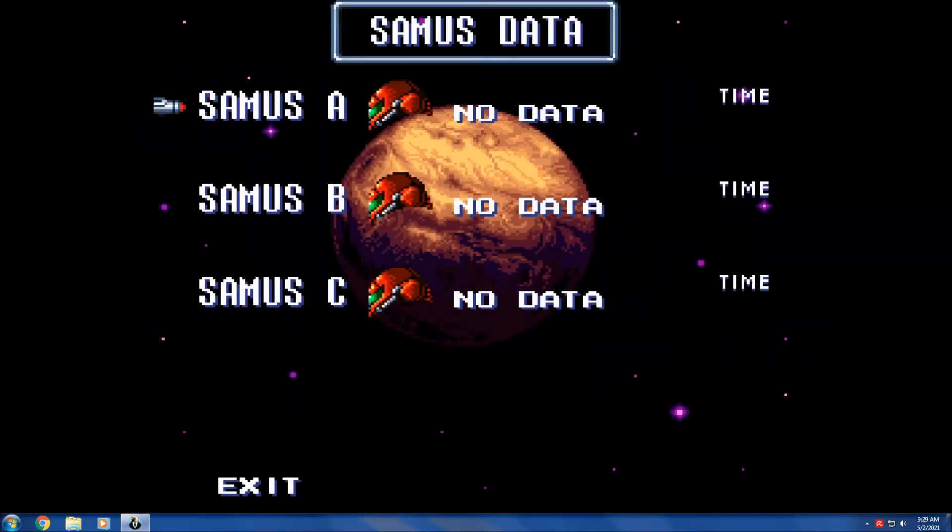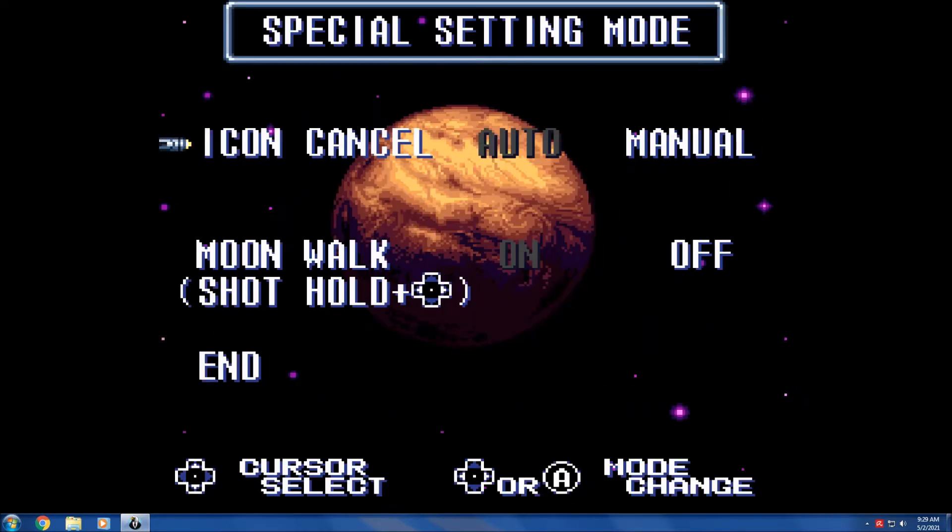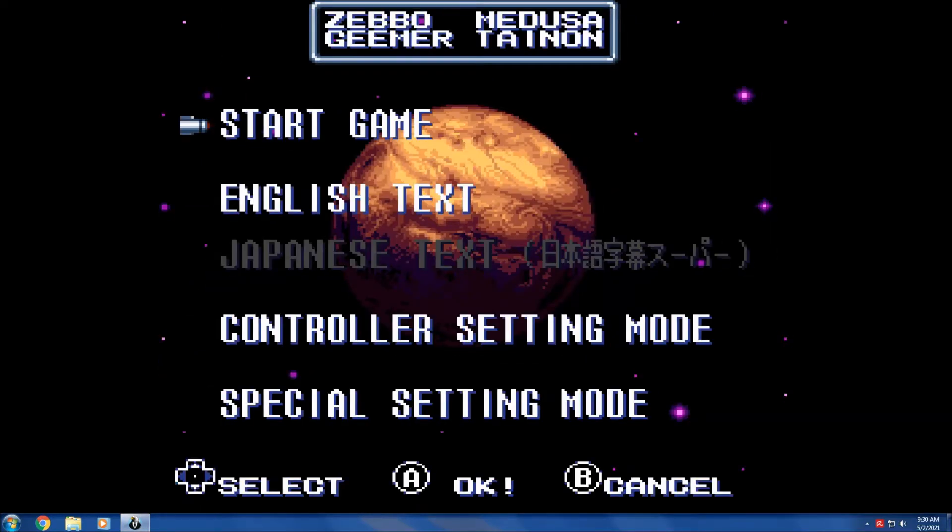I'm pretty sure I got the controller configuration right — I'll know once I start the game. We can go to special setting mode here. We can turn on Samus' moonwalk where she can walk backwards while shooting. It's not necessary, but I like having it on. Let's begin.